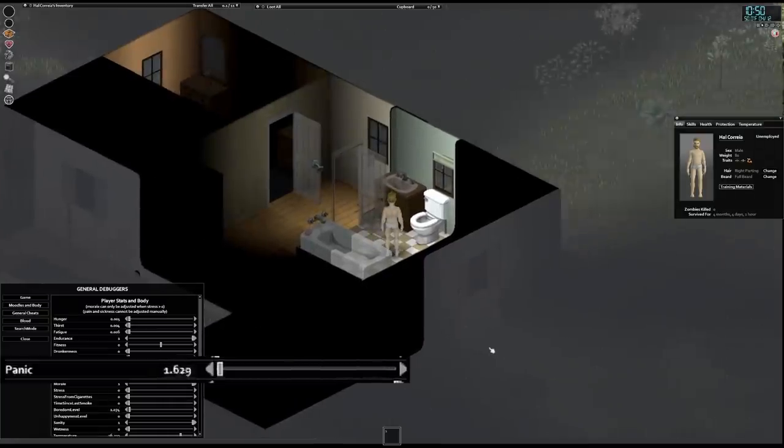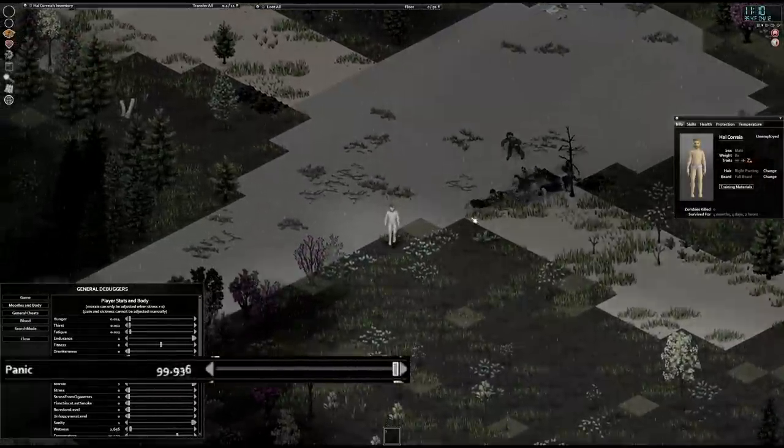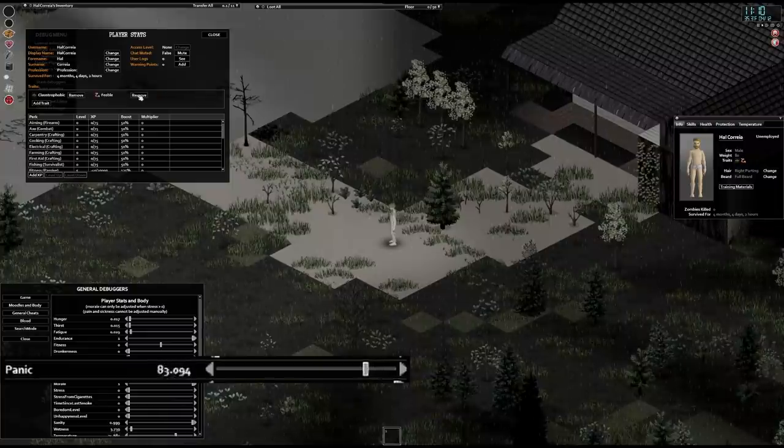Shouldn't you always get panic then? What is reducing it? Well, as time goes by, the rate your panic reduces increases. Sure, suddenly spotting 10 zombies will still max your panic, but that panic quickly fades. You can see as I remove agoraphobic, the constant panic gain is reduced, allowing the panic reduction to completely take over.